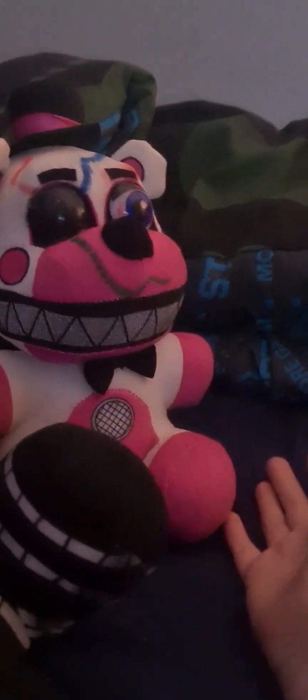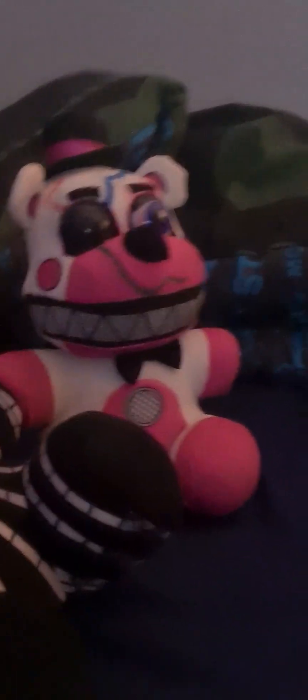That's Sister Location — Circus Baby. Then we have bootleg Ennard. We have bootleg Funtime Freddy, who — spoilers for my plush videos — is going to be one of Freddy's like four brothers. Next we have Freddy's mother, also known as Lobbit.